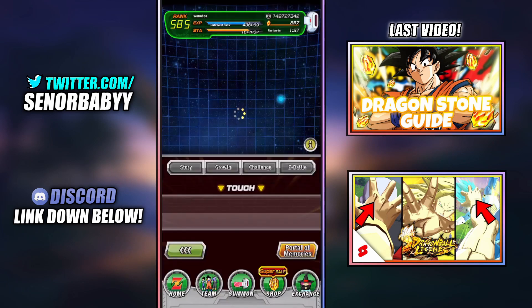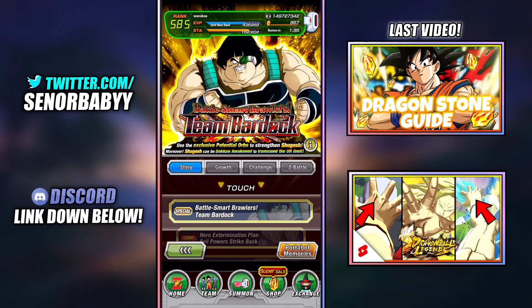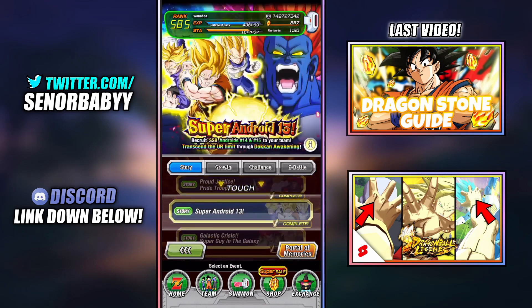Let's click start and hop over to event. And then as you guys can see, the story tab right here — let's scroll down a little bit — and this story event right here, Super Android 13.